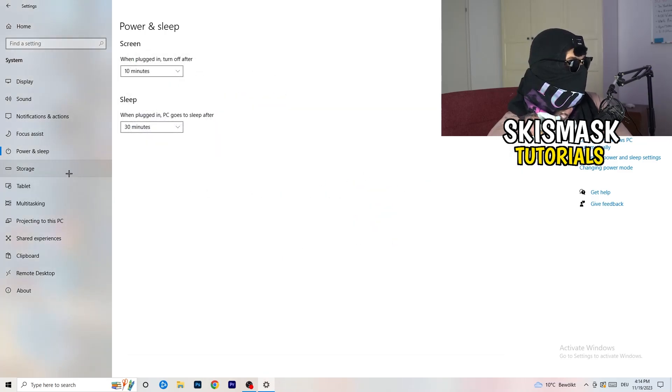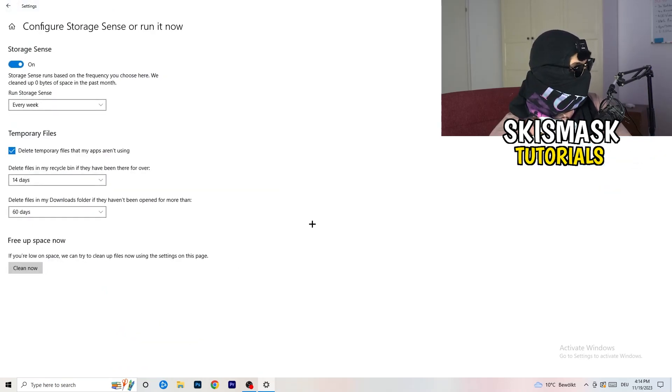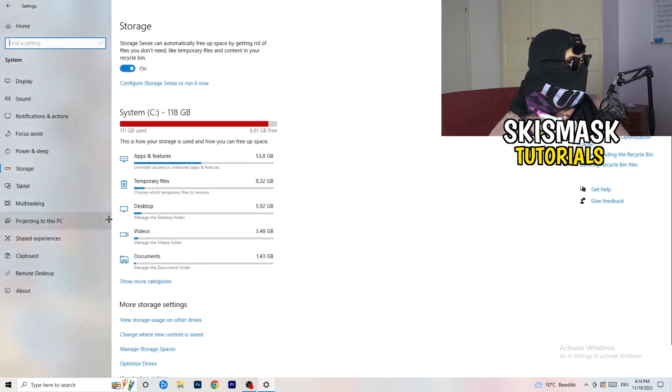Close that and go to Storage. Find the highlighted text that says 'Configure Storage Sense or run it now.' Copy my settings: turn it on, run storage sense every week, delete temporary files apps aren't using, delete files in your Recycle Bin if they haven't been there for over 14 days, and delete files in your Downloads folder if they haven't been opened for more than 60 days. Then click 'Clean now.'